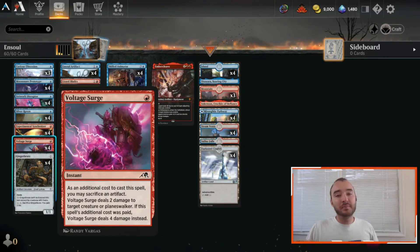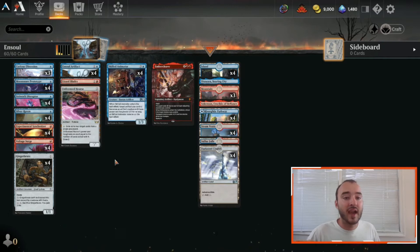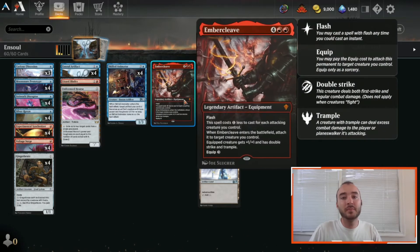Voltage Surge is the best removal spell you can have in an artifact deck — it deals two damage, and if we really need to get up to four damage we can sacrifice any of these mini artifacts. We also have our one piece of graveyard hate slash big creature for a blocker — one copy of Unlicensed Hearse. It can put in a lot of work; you don't ever really want to draw two of them, so that's why we're just running a one-of, but it can absolutely hose graveyard decks and sometimes just be like an 8/8 blocker or attacker that finishes the game.